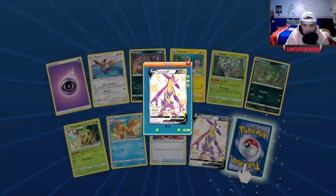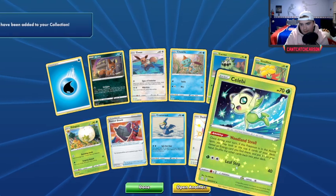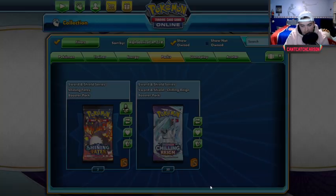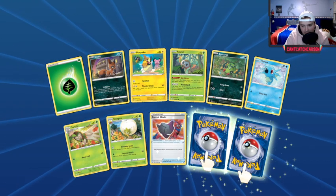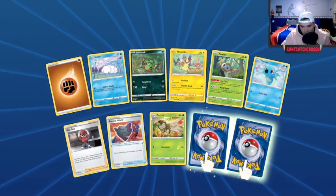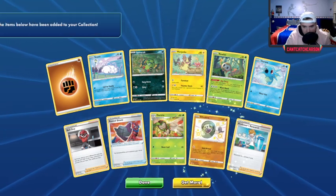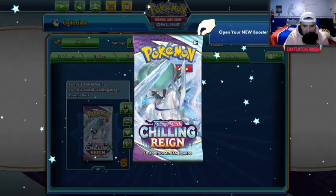I was so nervous — I was thinking what if it was Eternatus VMAX instead of the V, but that's still such a cool Pokémon, love the pink shiny. Shiny Ducklet again — very cute. Hopefully we're not going to get Greedence. Shiny Grookey — yes! Okay guys, here it is — this cannot be a Greedence... we're safe! The final pull of Shining Fates is Silicobra — a pretty cool shiny. Cannot complain with a hit on the last one.